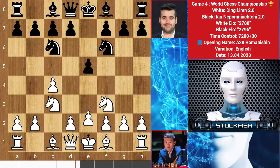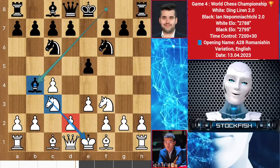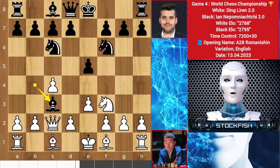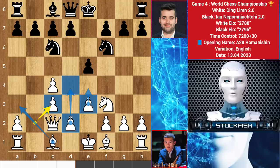Here we see knight f6, e3, and Ian played bishop to b4. As you know he is a stockfish subscriber. I taught my subscribers in yesterday's video that bishop b4 is a favorite choice of AlphaZero. But this d pawn holds white's potential power, so Ding played queen c2 and after takes we see b takes c3 - an amazing idea - making this structure to get control over the center and positional play. Bishop a3, and you may think that these are doubled pawns on the c file.